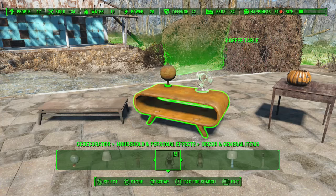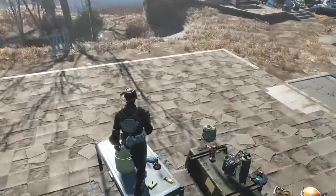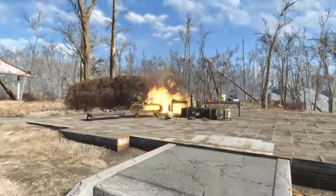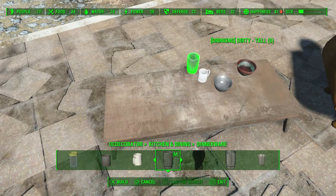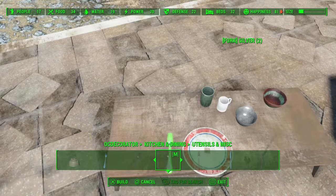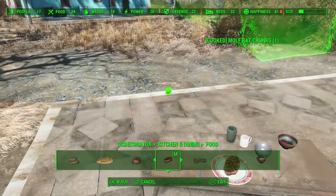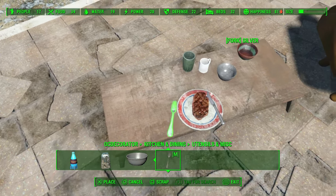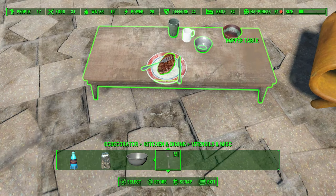Once you build a junk item, it's stuck in place, just like anything else you'd normally build with the workshop. The items will not budge no matter what you do to them — you could even explode a grenade on them and they will remain exactly where you put them. The collision of each item is very forgiving, much more so than building or furniture pieces, which I was very happy to see, since before installing the mod I feared I wouldn't be able to place items very close together. Not only can I do that, I can even place items on top of each other. That is not something you can do by just grabbing a piece of junk with the build menu and trying to place it near something else. That had always been a nightmare, so this is a definite improvement.